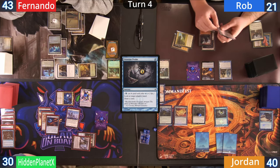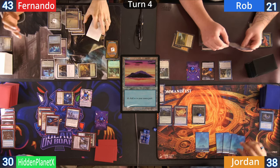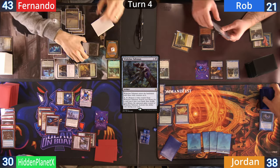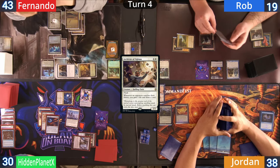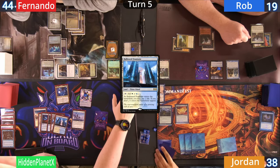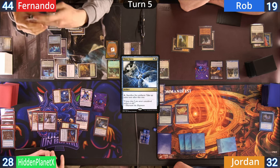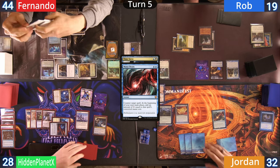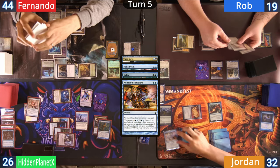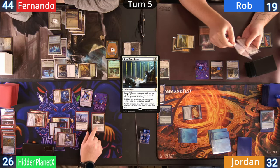Jordan pays two life to cast Gitaxian Probe on Fernando, giving a card to Hidden off the Esper and drawing after looking at the hand. An Island comes out as land and Jordan activates the Wishclaw — Fernando promises he won't use it and gets the artifact in return. Fernando gets a draw off the Archivist with Jordan passing, and Hidden cracks another clue at his end step. Hidden shocks in a Hallowed Fountain and hits Jordan in combat, getting three treasures and two clues. On his second main Hidden casts a Time Walk, but Jordan has a Mana Drain. Hidden fires back with Delay, but Jordan casts Muddle the Mixture on it. The Time Walk is countered and Hidden ends his turn with a Blind Obedience.